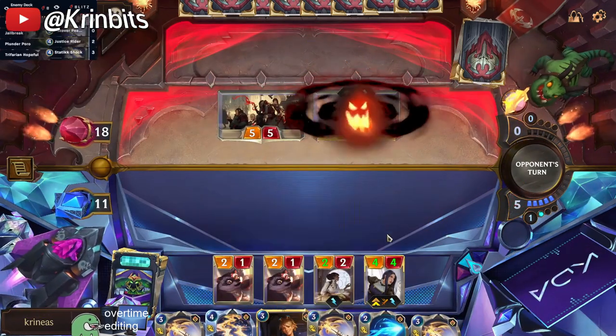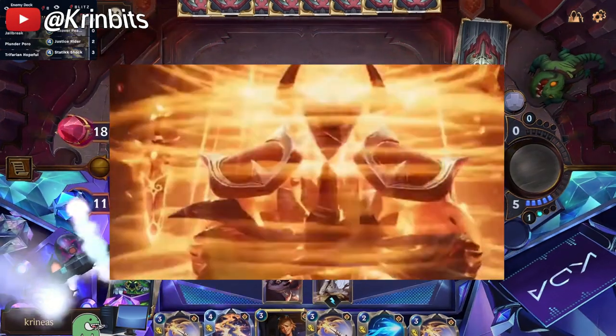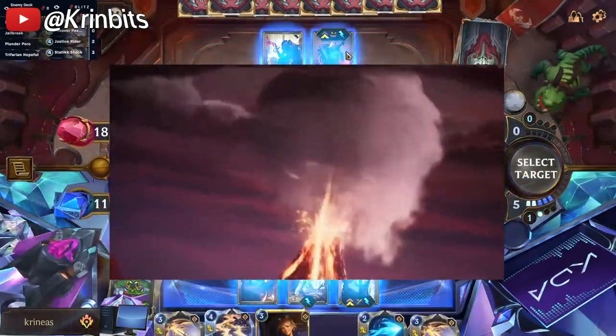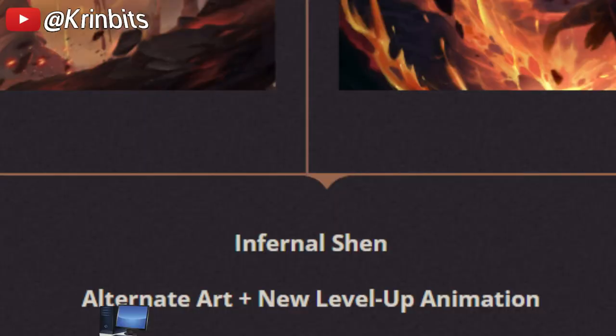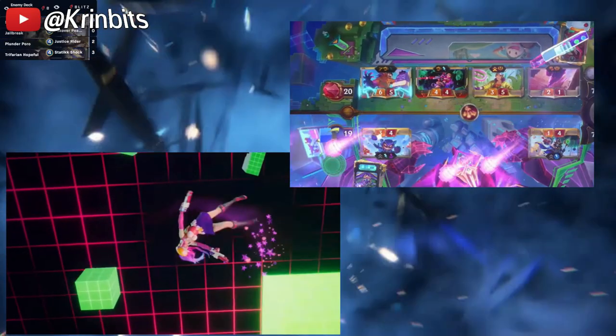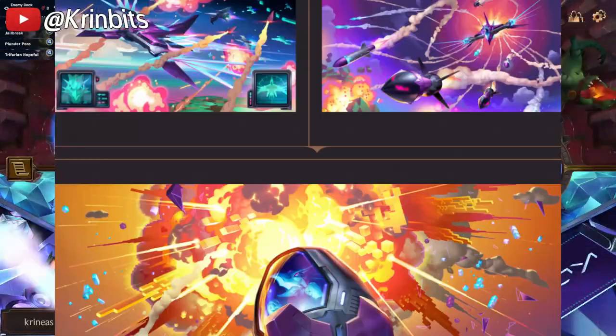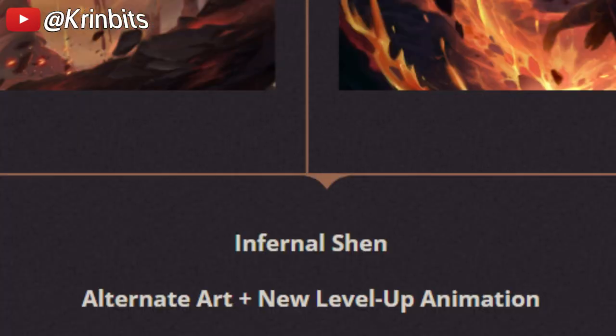Now let's talk about the main selling point of the Infernal Collection — Infernal Shen. I really like this artwork and the level-up animation. But are you kidding me with no effects? No special animations? You tricked me and manipulated my trust in you making good skins. I bought your Arcade Misfortune skin because it had a cool animation and it covered the screen. I bought Arcade Anivia because you did an excellent job with the animations and effects. And you give me this?